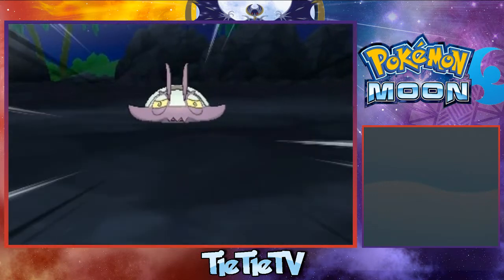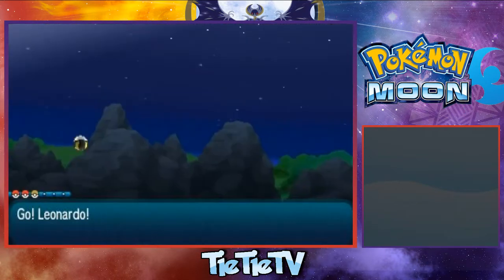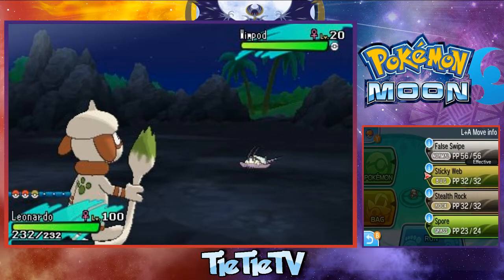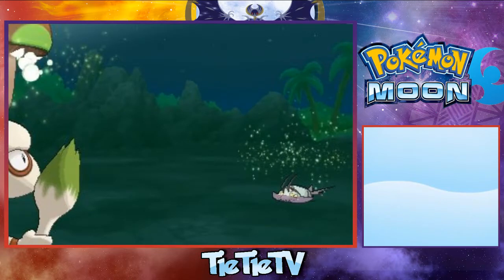Make sure he can't wimp out on us. He actually has the Wimp Out ability, so if you damage him below 50%, I'm pretty sure he will just run away. So I'm just going to put him to sleep and throw some Ultra Balls at him to catch this little wimpy whimper.